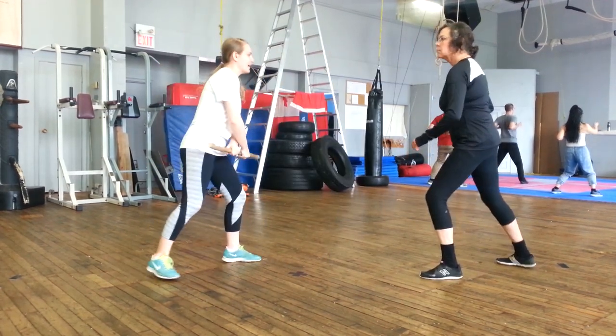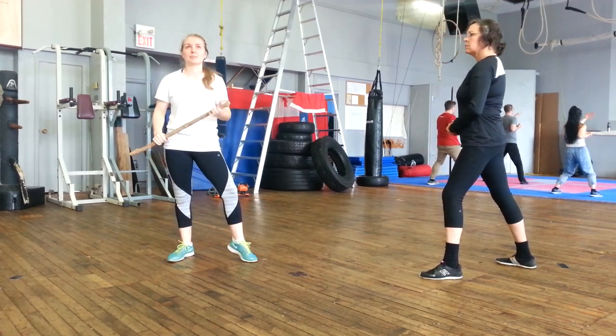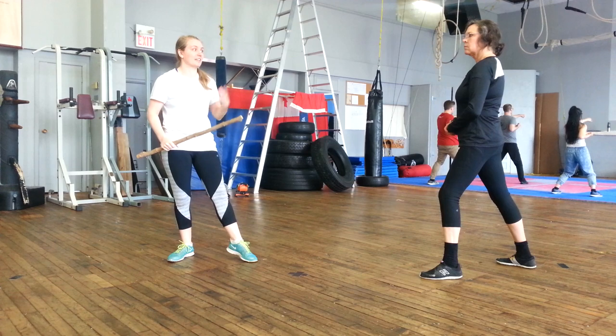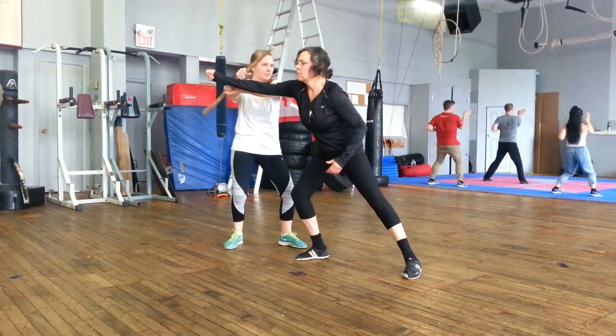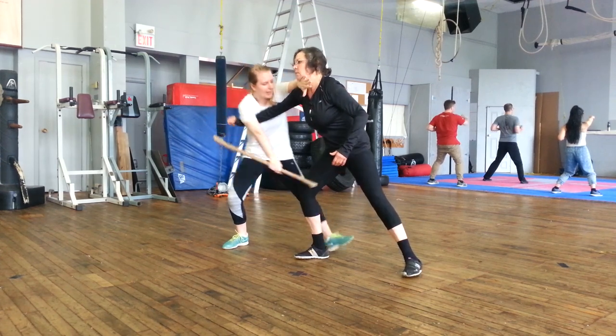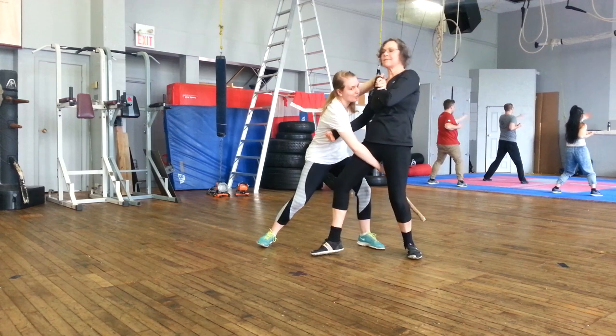Now the second play — he specifies that this is something he would do likely for his opponent in armor. With the second play, I'm coming on the outside, coming into her neck and getting my stick behind her leg. And it's a throw down that way.